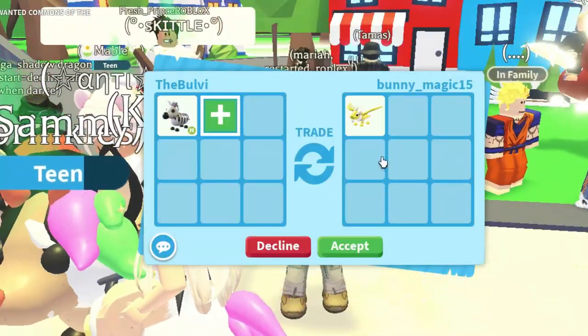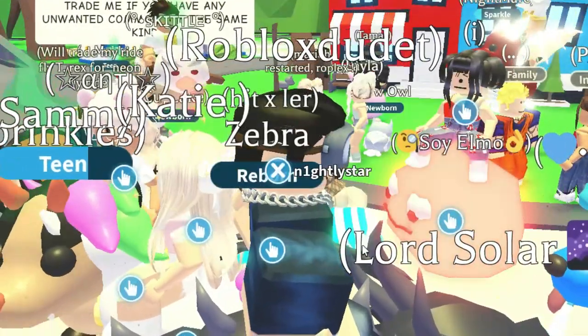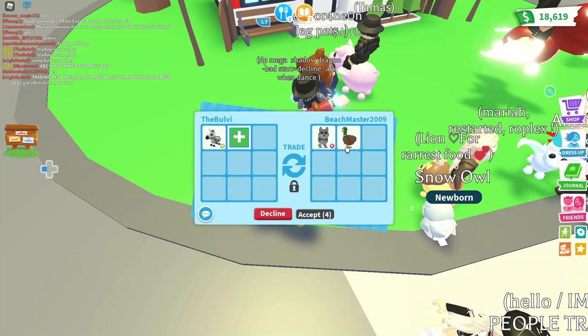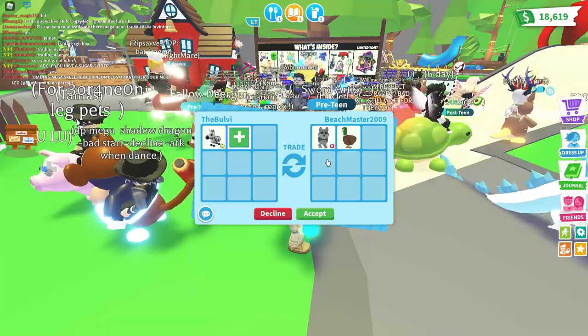Wow, BunnyMagic is offering an ancient dragon right off the bat — that's actually quite an offer! I'm gonna try to check this out. Okay, never mind, they were just trolling me. Alright, BeachMaster is offering a wolf, a drake right here. Is there anything else? That's a ride wolf right there.